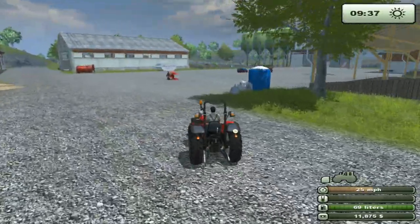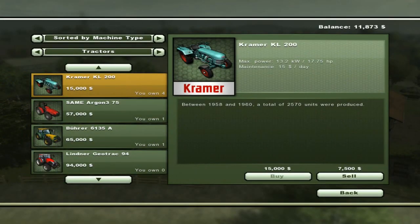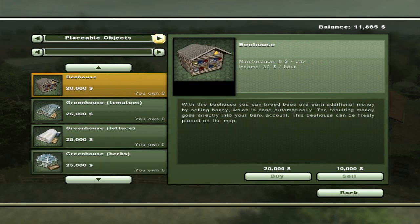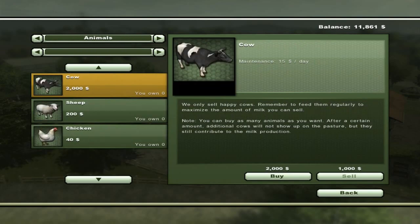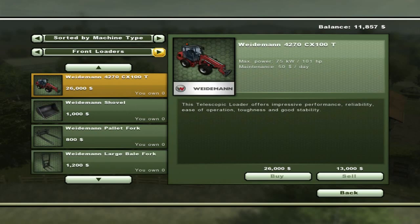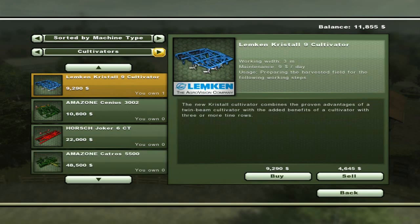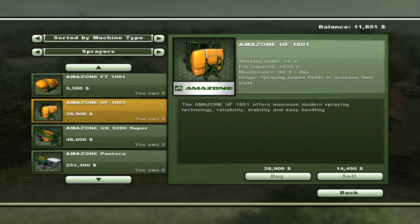We need a sprayer. Let's go to the shop menu. In the shop menu you'll see it's got multiple menus up here. This one lets you sort by different types of things — animals, brands — and this one is the different implements. So we want a sprayer. The cheapest sprayer is $28,900. As you can see I've only got $14,500.